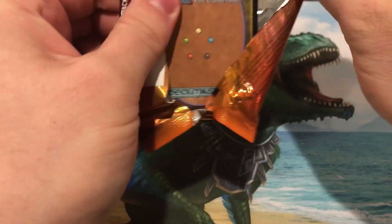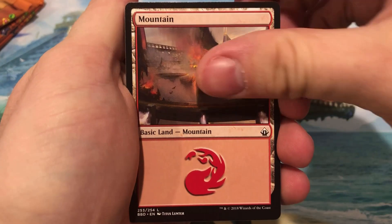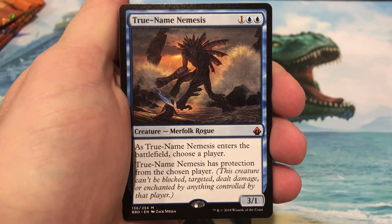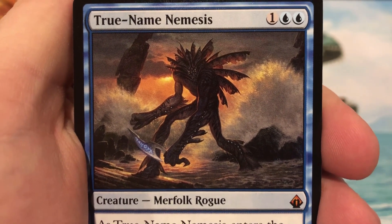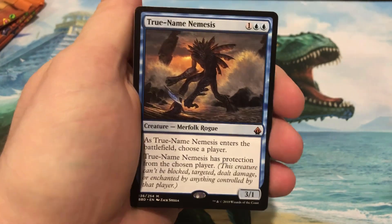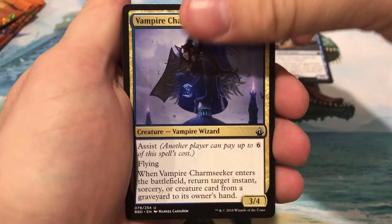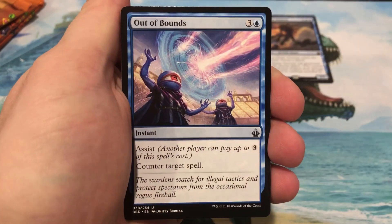Come on, foil True Name Nemesis! We got a zombie, a mountain — and hey, True Name Nemesis! Not foil, but still a nice hit, a nice mythic pull, and just really cool original artwork from that original printing. I can't remember which set had True Name Nemesis, but great card, great hit. So far we're kind of three for three for really solid rares and mythics. Got the Vampire Charm Seeker, The Long Road Home, and Out of Bounds.